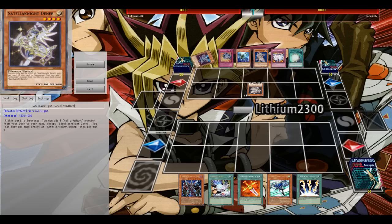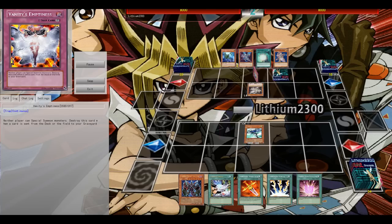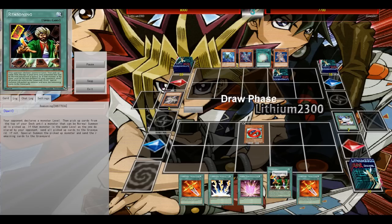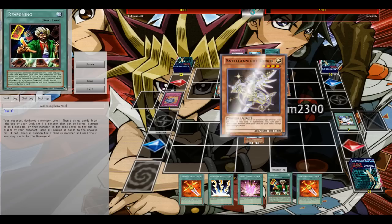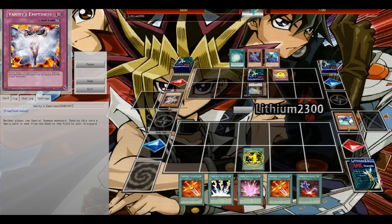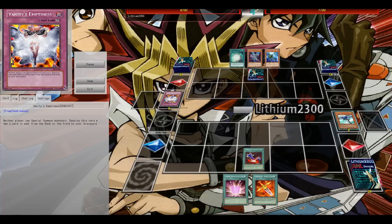The Satellanite player opens again with the Deneb and has the Scepter — or whatever it's called for Satellanites, I can't remember the name. I normal summon my Stratos but he has the Breakthrough Skill to negate it. Very unfortunate. There's the Delteros to destroy Stratos. I again have those Phoenix Blades in hand. He flips over his Emptiness, chained to the Reasoning — I still get to mill, although not Special Summon because of the Emptiness.